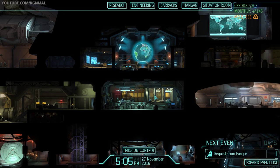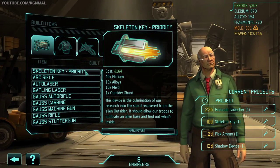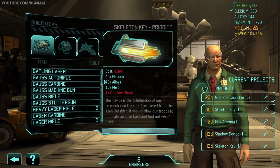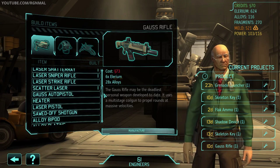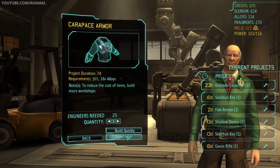Before we jump in, I'm gonna buy some more things and put some people in the gene lab. I've already got the team loaded up. I went and sold a little bit of Alarium, and plus the 200 bucks we got from shooting down that medium UFO, we're sitting at 307. I'm gonna build another skeleton key, another Goss rifle, and another carapace armor.